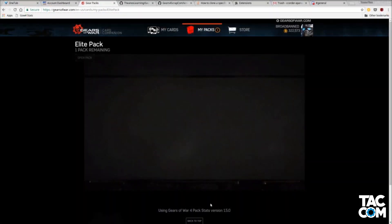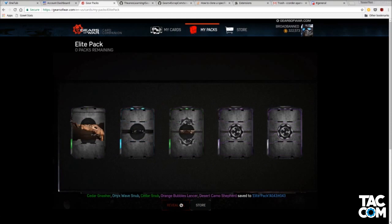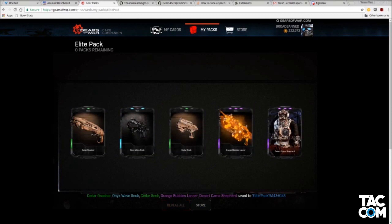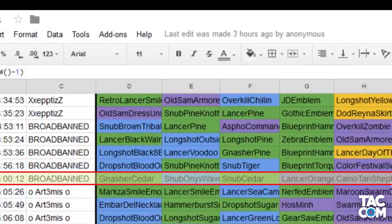So if you install the script and go to the Gears of War webpage on Chrome and start getting packs — you can use real money, credits, it doesn't really matter — this tool is automatically going to take the cards you get out of those packs and transfer them over to the Google Sheet for us.